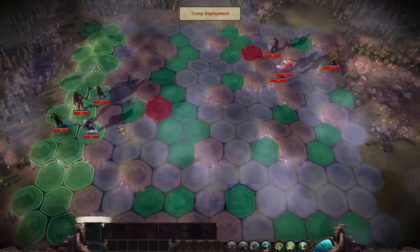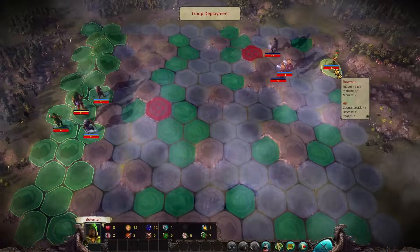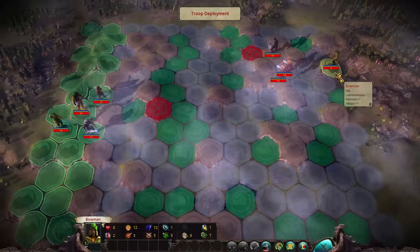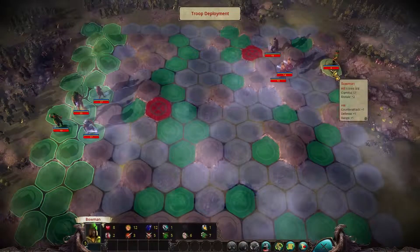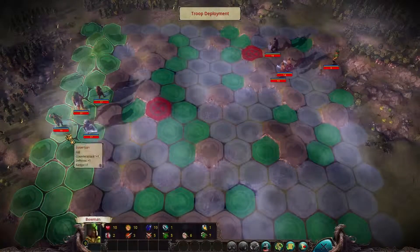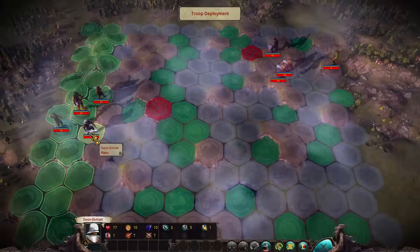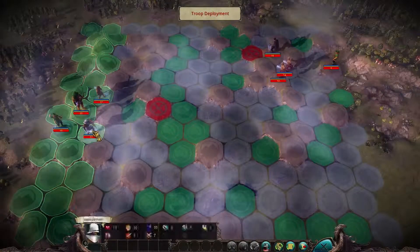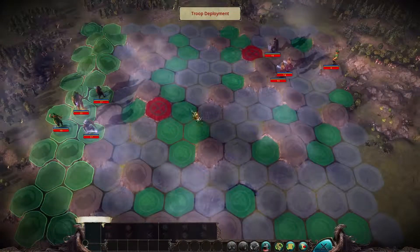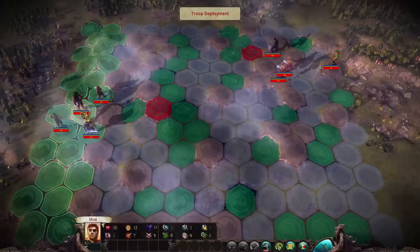The last unit is the bowman — we have one of those as well. This is usually the unit I fear the most because they're ranged. He's standing on hills, so his range is 6 right now, same as my hero. Usually what I try to do is get one of my swordsmen closer to him, and then he stands no chance. But in the meantime he'll be shooting arrows at us — or he might come into our range and we can simply take him down.